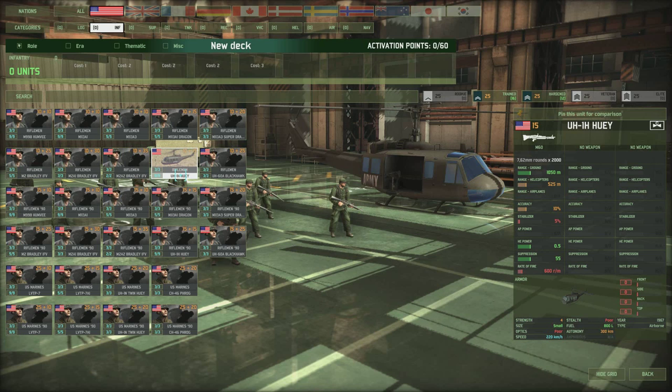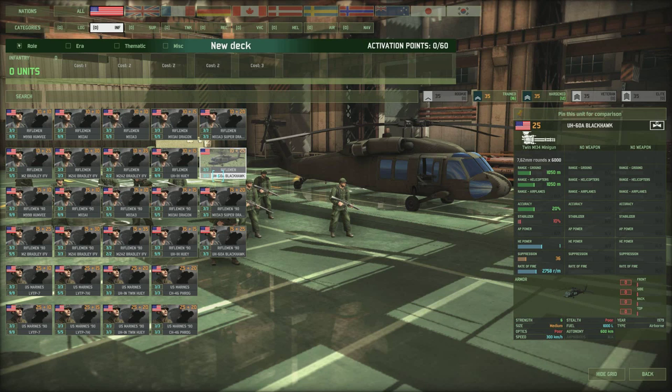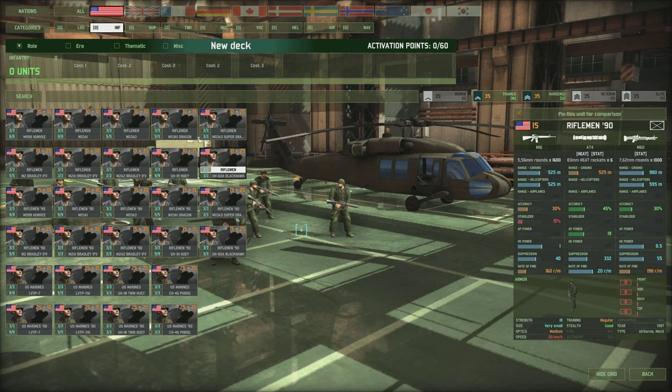For helicopter transport, there's the Huey — a basic infantry-carrying chopper with a machine gun, speed of 220 km/h, and strength of only 4. The Black Hawk costs 10 points more but has a minigun with multiple target types including armored trucks and tanks, very high fire rate, fires on the move, 300 km/h speed, and strength of 6. The low 20% accuracy isn't a worry given the fire rate — you can micro it out of danger if needed.